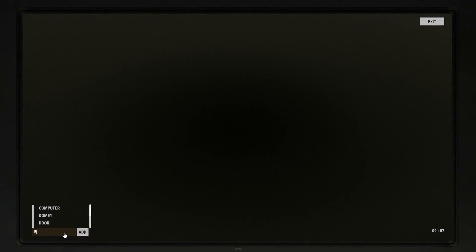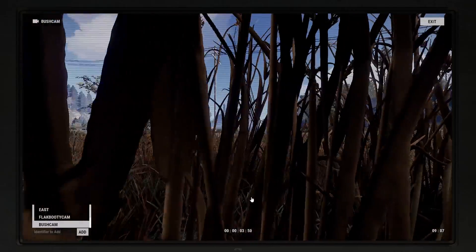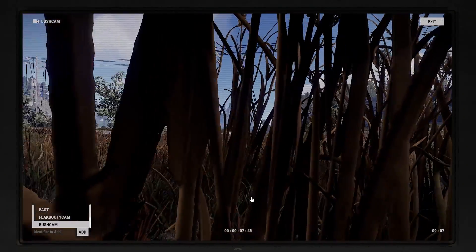Back at base, quickly add that name — Bush Cam — and add it. There you go: a rival clan or point of interest that is now under your watch at any given time.